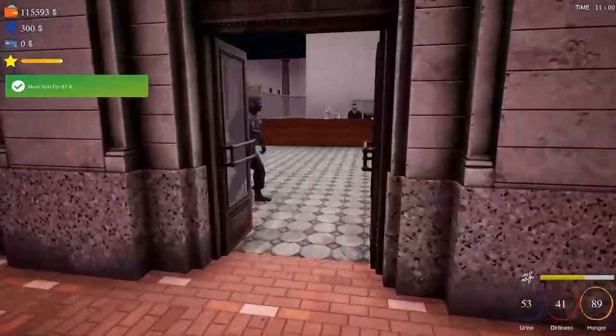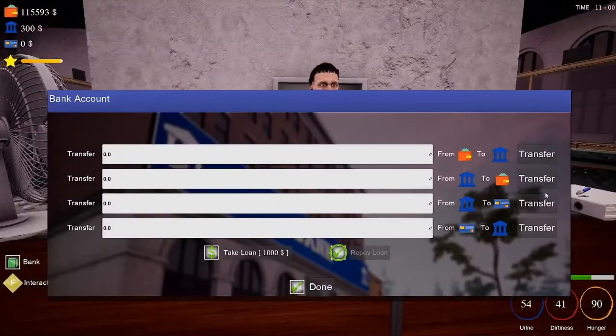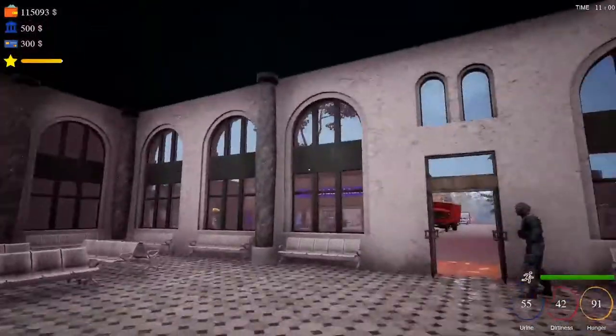Now I wish I had my car with us — I wouldn't have to haul this truck. But we'll have to probably buy some supplies anyway. Let's put in $500 and then into the bank. And then I want to transfer from the bank to the card — let's go $300. That way I can pay my worker and I can pay my electric bill.